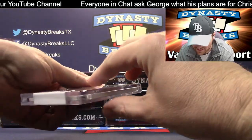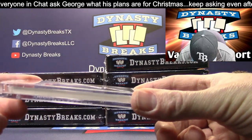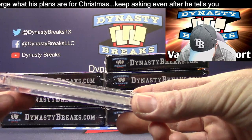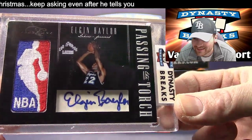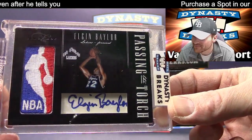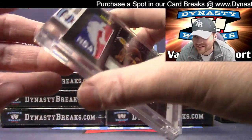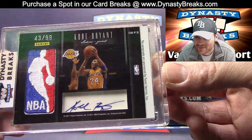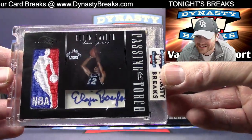This card is sick. This is from 2011 Panini Black Box. This is an autograph — Passing the Torch, logo man — Elgin Baylor. This probably came from the Panini Party, in the black boxes with the gold and silver packs. And on the back — logo man auto, Kobe Bryant. Boom! That's who he's passing it to. 43 of 99, dual auto logo man patches.